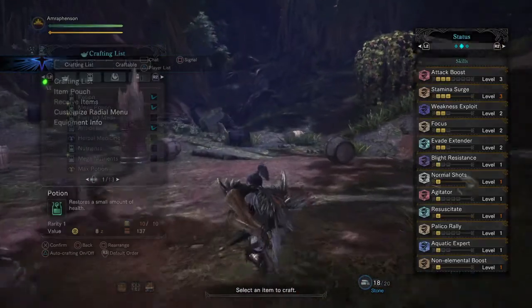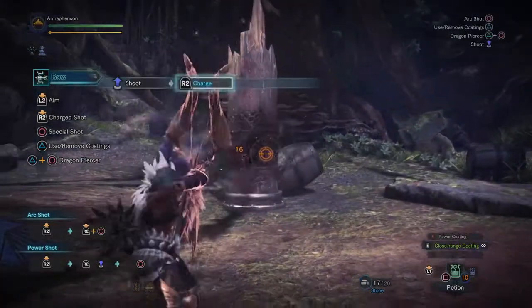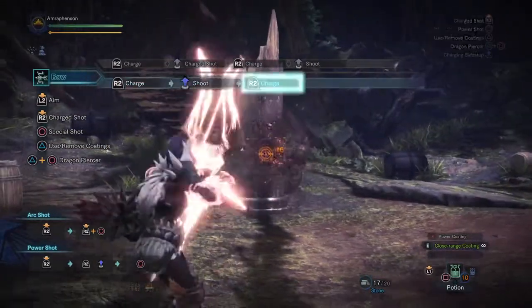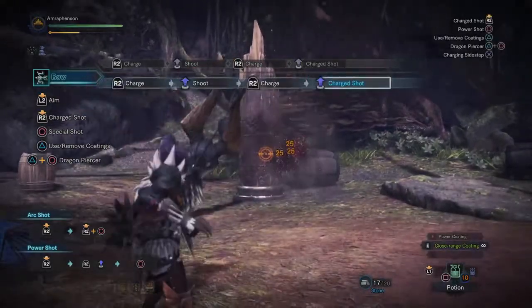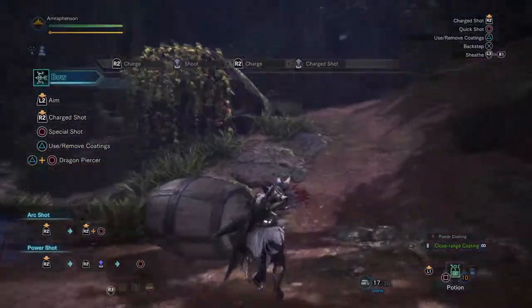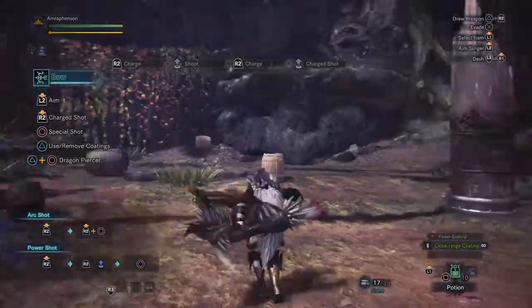Stamina surge causes your stamina to regen 30% faster — because of the way bow plays now and because dash juices don't give you infinite stamina, you'll notice the stamina bar on the top left is charging much faster, which lets you be much more aggressive with your shots. Agitator is an ability that causes you to gain damage and affinity when a monster is in rage mode, which is a lot of the time — so it's kind of an unconditional damage boost for when it most matters.